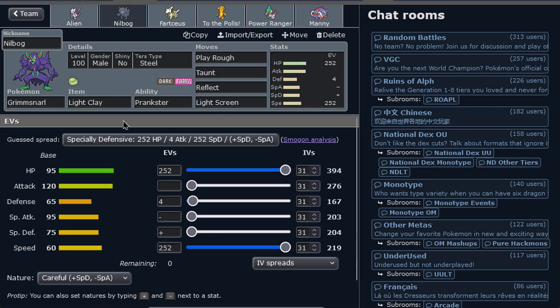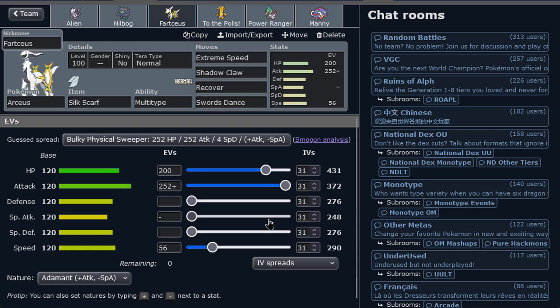If Mewtwo wasn't tanky enough, imagine with some screens - that's the point. Grimmsnarl is here to do so. Play Rough, just to not let Dragon types set up for free, and then Taunt to avoid other setups and nasty setups in the Ubers tier. SD Swords Dance Arceus with Terra Normal Extreme Speed - one of the strongest Extreme Speeders in the game, if not the strongest one. We got Shadow Ball for extra coverage against Ghost types. SD and Recover - nothing too special, this is a classic Ubers mon.